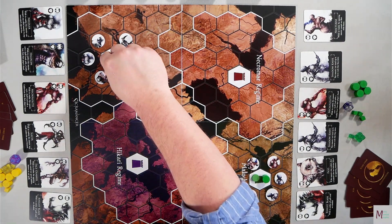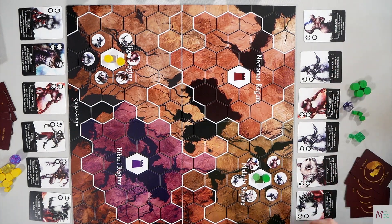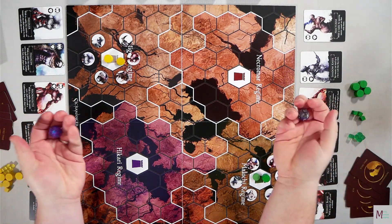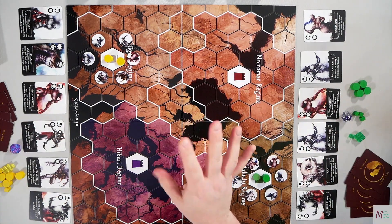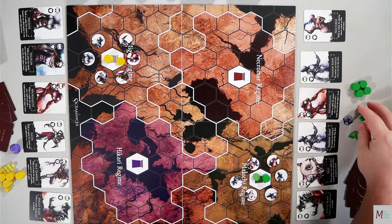To set up, each player will put their citadel in a citadel spot, their Sacromancer with their citadel. They will draw six monster cards, find the corresponding tokens, and put those around their citadels. Choose who goes first however you want — you can always roll off. I will say this is a prototype version of the game, and I am using my own dice.